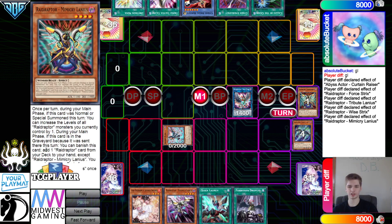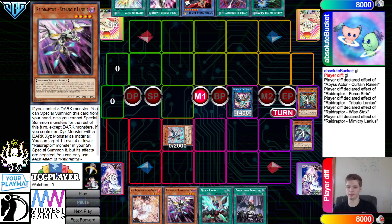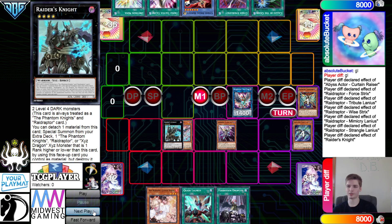This card is so cool. They summon that Wing and activate the banish to search. Wait — this can search any Raid Raptor card! I thought it had to search a spell or trap, but I guess everyone was always searching the continuous spell. This one lets you summon itself out by attaching one — it's a free summon. They go ahead and summon out, then go for Raiders' Knight.